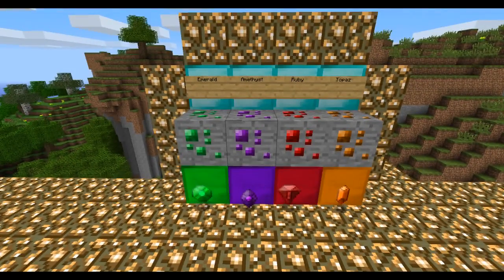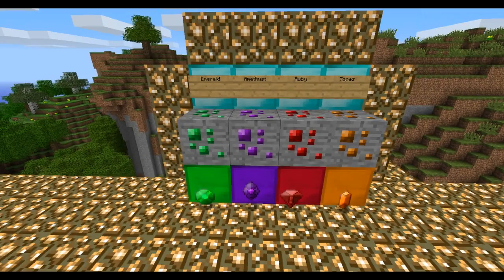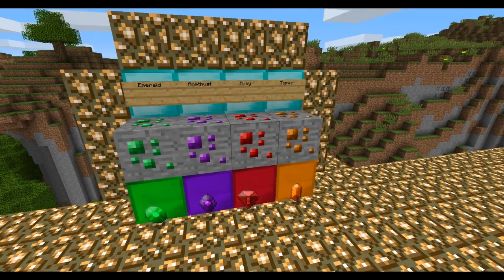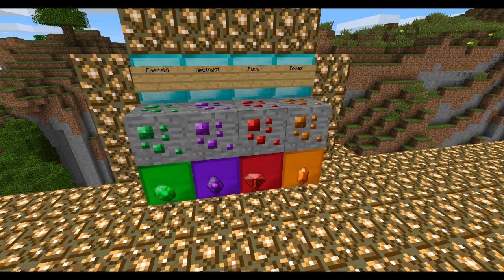The next one we have here is Emthest. Emthest is found at layer 13 and below, large amounts in veins of 5 max. A little bit better than diamond, weaker than Emerald. It has 1001 uses. So pretty cool. The next one is Ruby.